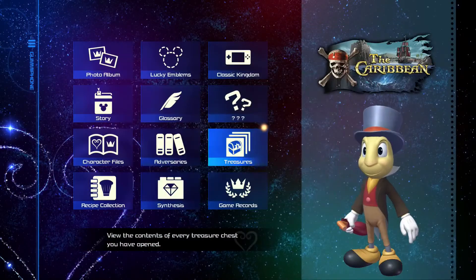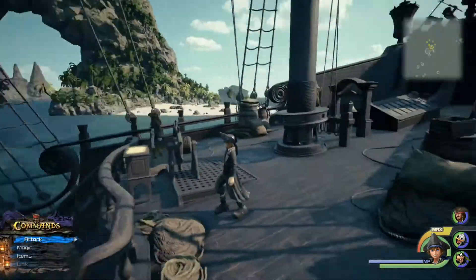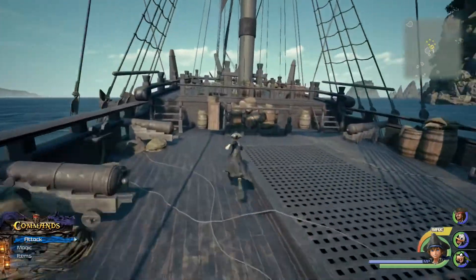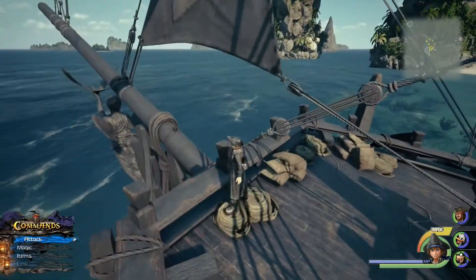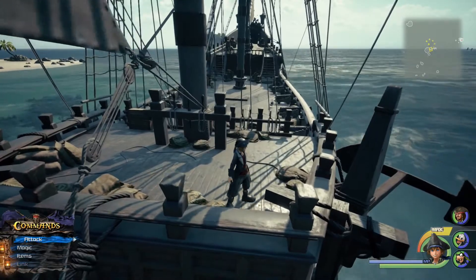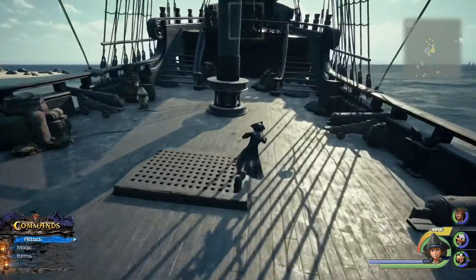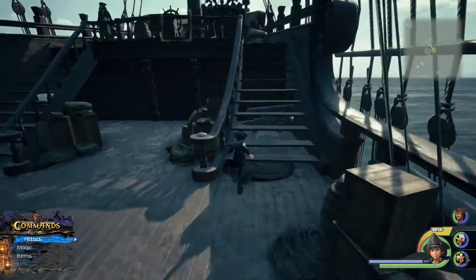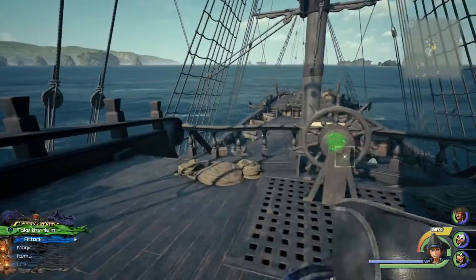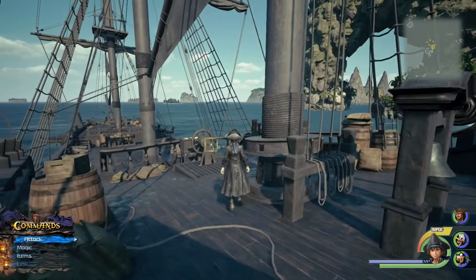I forgot to take a screenshot of this, but you may be looking at this ship and wondering — hey, this looks a little different than the Leviathan we got. That's because this is the Black Pearl itself. As soon as I entered the world, I got a message stating that because of all the crabs I collected, we can now take the helm of the Black Pearl. I'm not sure if it's any stronger than the Leviathan, but for this collection run I figured why not.